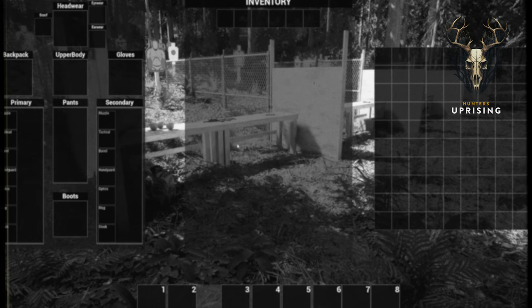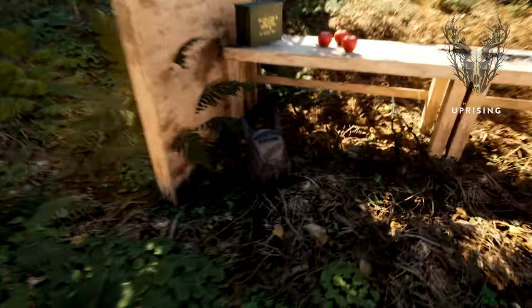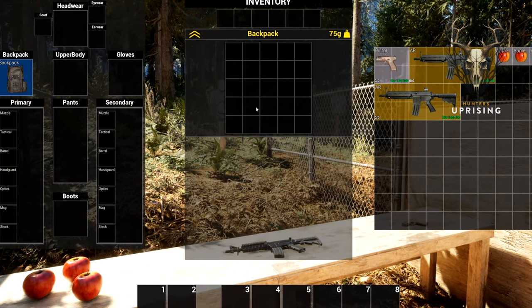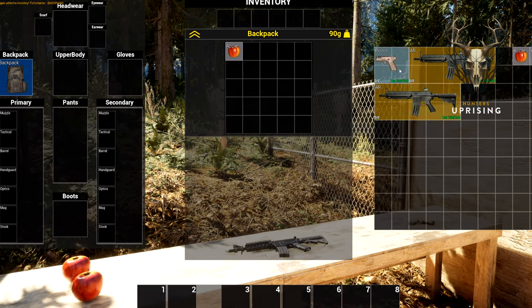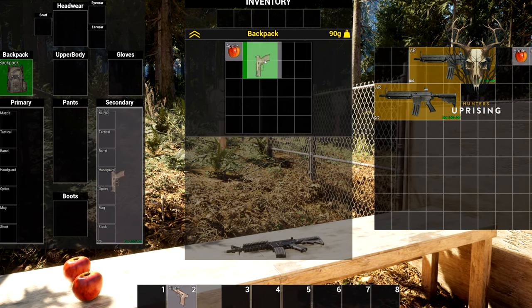Our engineers Danny and Constantine have been very busy working on our first iteration of our inventory system using Jigsaw. It's really coming along nicely and some of you may notice some inspirations for how it works, and because of that you should have no troubles navigating it. Of course we still have a long way to go, but a proper inventory system was much needed for our vision.